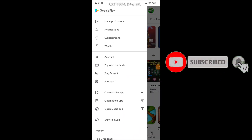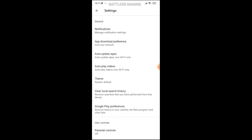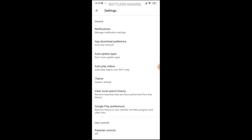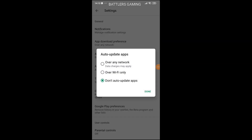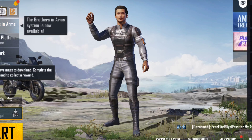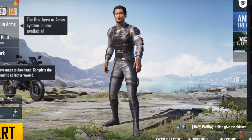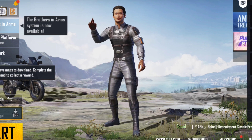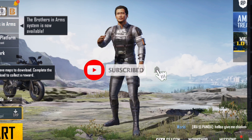The fourth method is to disable auto-download in the Play Store. If you have mobile data enabled, the Play Store may be downloading updates automatically. Disable this to free up your mobile data for PUBG. If you have any questions, like and subscribe — bye bye, see you guys!